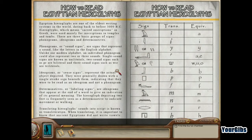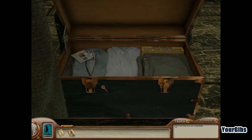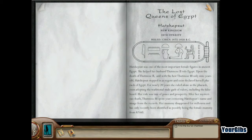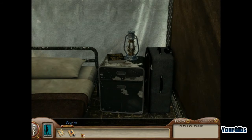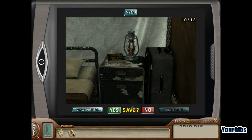Alright, so I'm going to definitely have to do a bunch of screenshots here just to make sure I've got all this captured. I'm assuming I'm going to have to solve a bunch of clues. I wonder how many more fans are going to be hidden everywhere. The Lost Queens of Egypt by Professor Beatrice. 'Dear Mandy, you were so keen on my book about Mary Antoinette. I knew you'd enjoy my latest book about these magnificent women. If you'd ever like to learn more, I do love to talk about them.' Phone number! Yeah, so they've actually changed to the more modern interface down here. Take a picture just because I can — yeah, we're saving that totally.